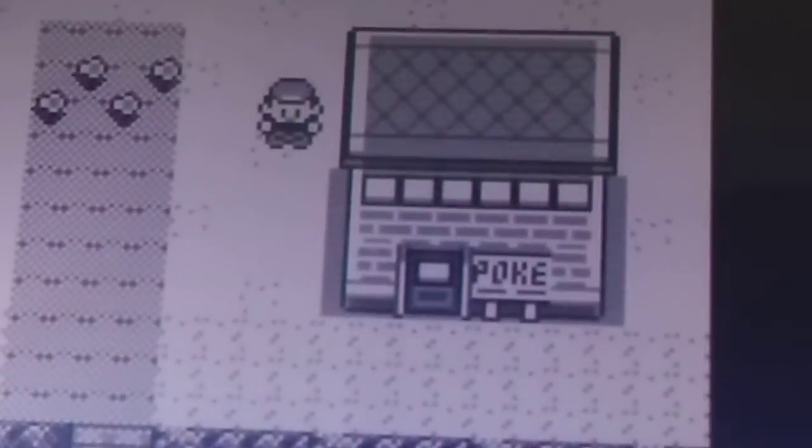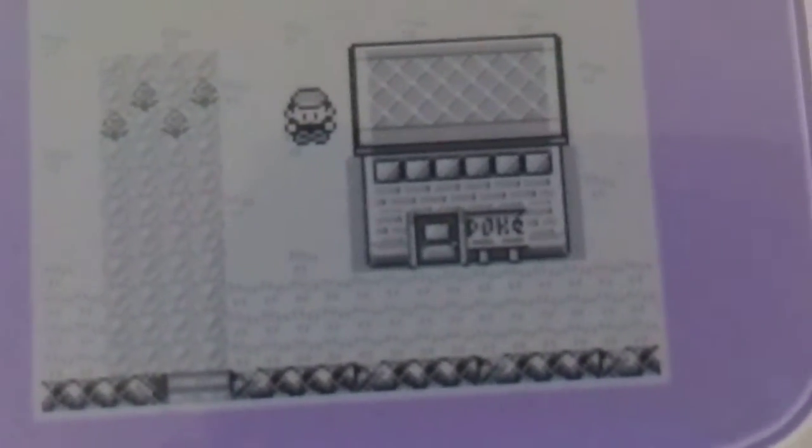Take a look at the windows. They are purely white and square shaped for Red and Green, while in Blue version they are a bit more rounded, and there's clear shading on the windows — unlike Red and Green, which just has white windows.